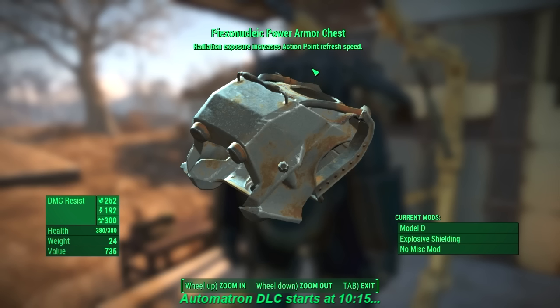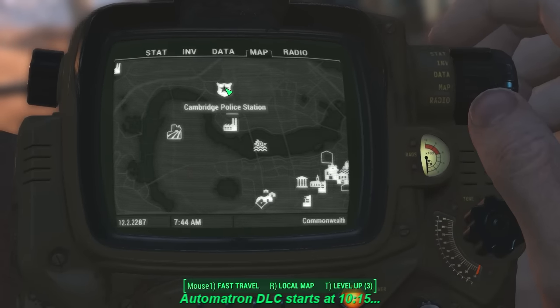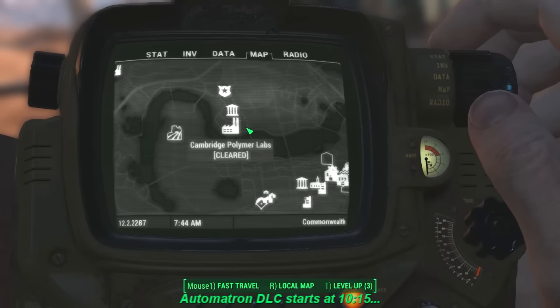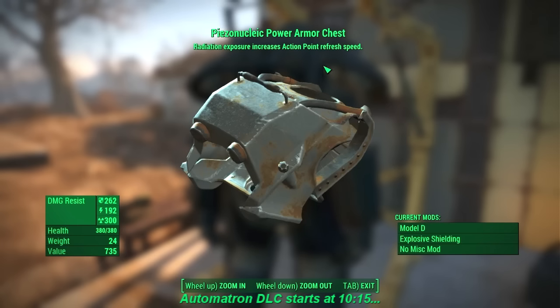This is your reward for doing the Cambridge Polymer Labs quest. You do that quest by simply entering the Cambridge Polymer Labs building, which is just south of the Cambridge Police Station. You go in, get locked down, and collect three different special parts to put into an experiment. The experiment spits out this legendary power armor chest. Its ability is: radiation exposure increases action point refresh speed. The only thing I could think of doing with this is standing in water doing power attacks with a melee weapon, or spending time down in the Glowing Sea.